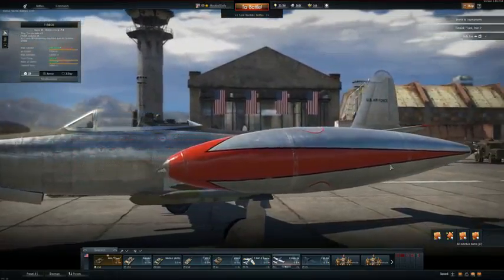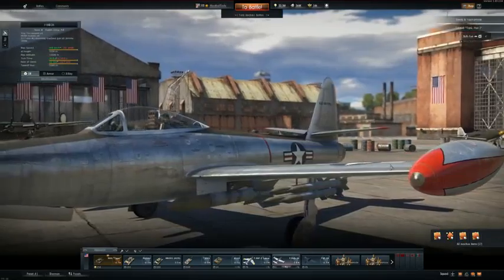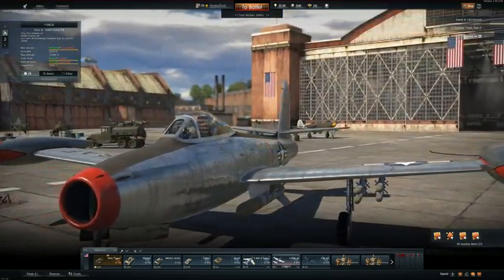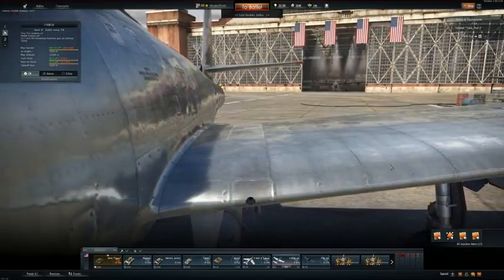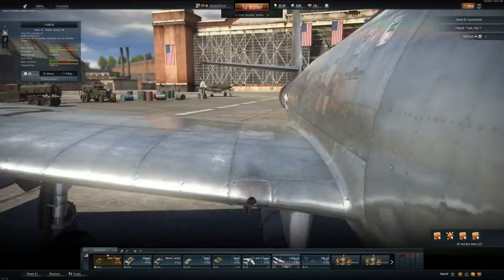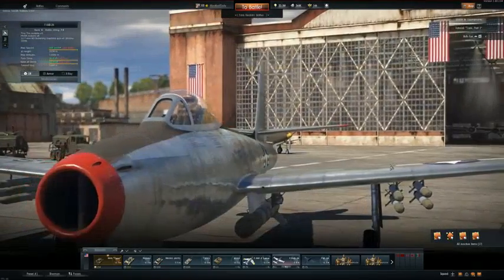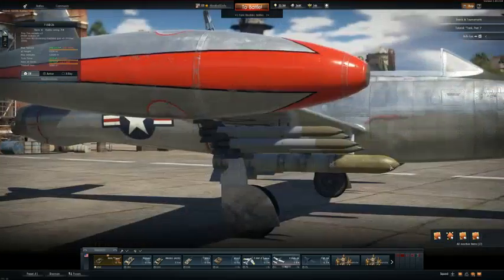Ladies and gentlemen, welcome back to the channel. Today I've got a treat for you guys — from the title and thumbnail, we are going to be testing out a prototype version from GallonMate of air-to-air lock-on missiles. They're not fire-and-forget, which is maybe in the future, but they work pretty darn well. And the best part today, other than the missiles, is that we're going to be killing a heck ton of Tu-4s.